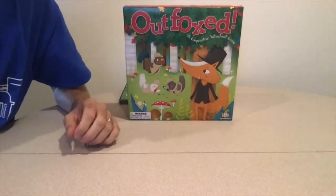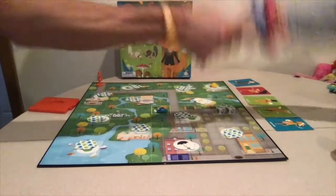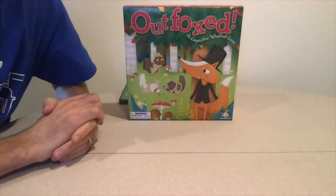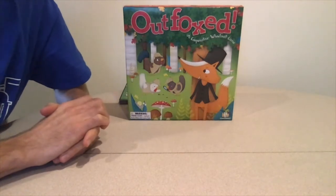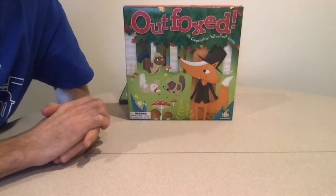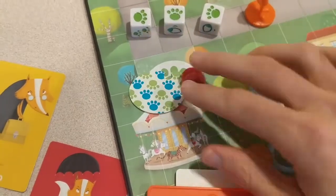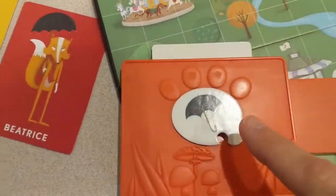This game is a cooperative game, meaning all players work together to win. All players win together or all players lose together. The game takes about 20 minutes to play. The object of the game is to narrow the suspect list down to one fox that stole the pies before he or she gets away, by collecting clues and eliminating suspects.